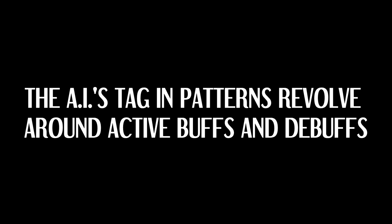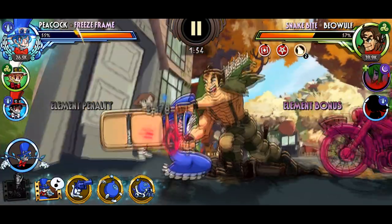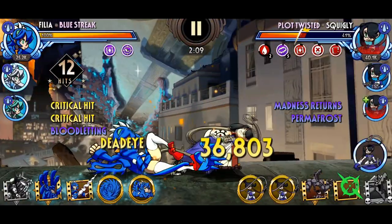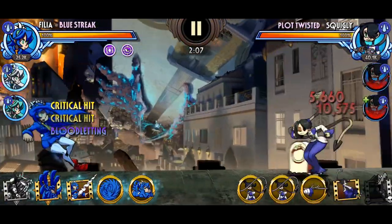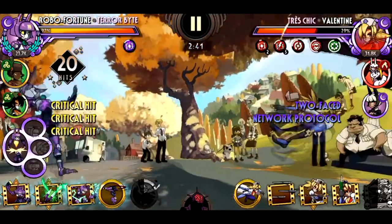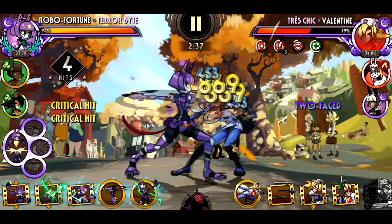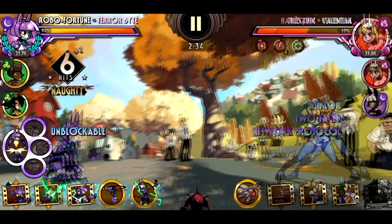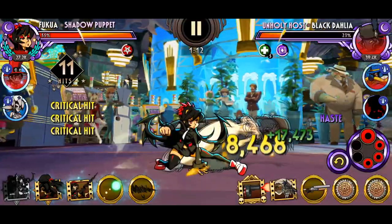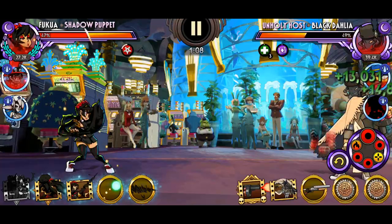The AI's tagging patterns revolve around active buffs and debuffs. Ironically, this particular behavior is what makes Filia worse than she should be. Health plays a fair factor in the odds of the AI tagging out, but the biggest influencers are buffs and debuffs. The more debuffs, the more likely they'll leave the field. Otherwise, the more buffs, the more likely they'll remain — even if they're on the verge of death.